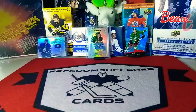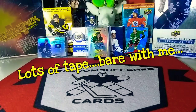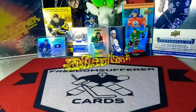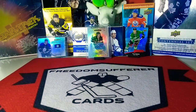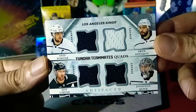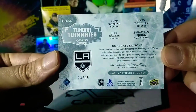Next card - we seem to have two cards in here. Opening the one touch. The first card is a nice quad Artifacts Tundra Teammates: Kopitar, Dowdy, Quick, and Carter. And this is numbered - for the great one - numbered to 99. That's sweet.